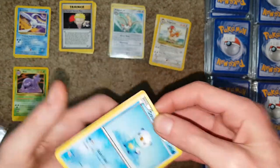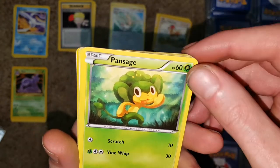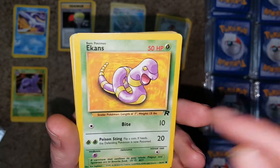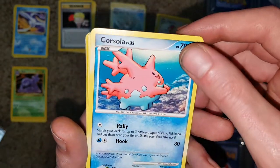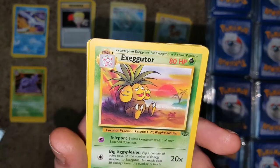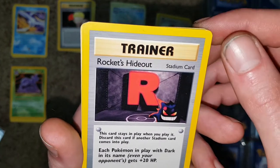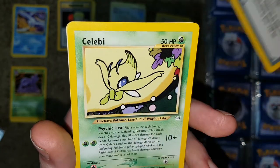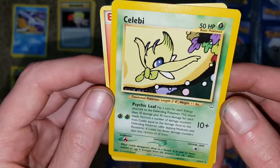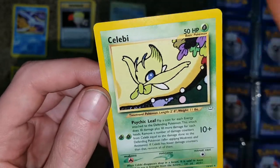I just wonder if we're going to be able to go through like 15 packs — maybe we'll just go through all of them. We got Oshawott, Snivy common, Ekans common from Team Rocket, Corsola common, Exeggutor uncommon from Jungle, Rocket's Hideout from one of the Neo sets. And the rare we got was Celebi — rare Celebi from one of the sets, year 2000. So we got a rare Celebi.